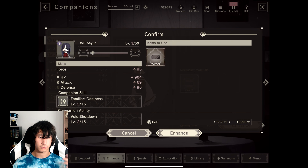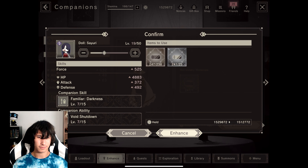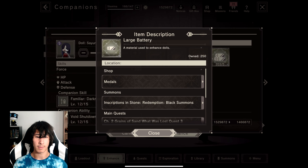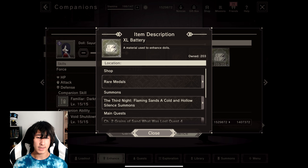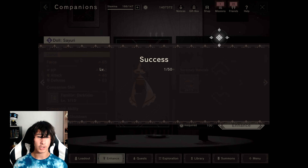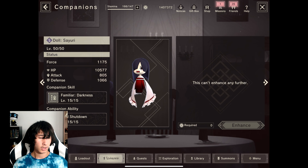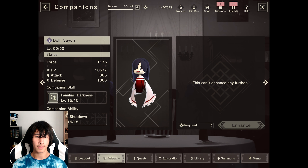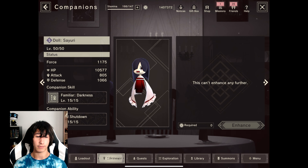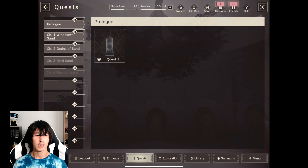Sayuri has I believe the second highest force out of all the dolls, though I don't think that's a big deal. Looking at the upgrade levels: 1 through 16 we get small batteries, 17 through 25 medium, 26 through 36 large, and 37 through 50 extra large. We've done that — Sayuri is now successfully level 50 and maxed out.